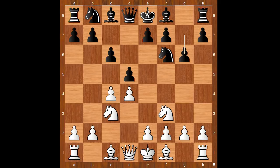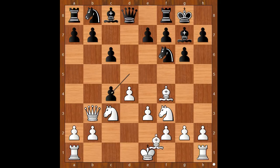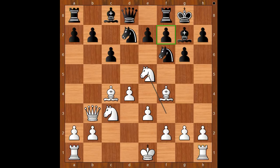This is transposing to the Grünfeld Defense. Bishop to f4, bishop to g7, e3, castling, queen to b3, d takes on c4, bishop takes on c4, knight from b to d7, knight to e5 — pressure is on the pawn on f7.